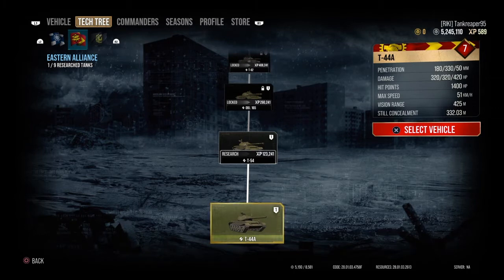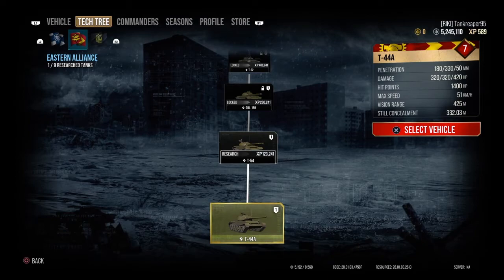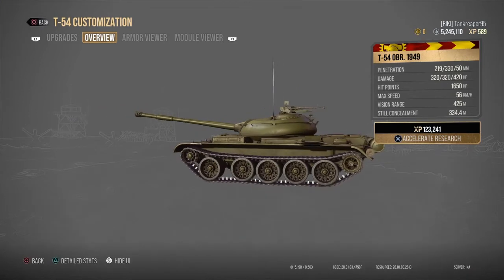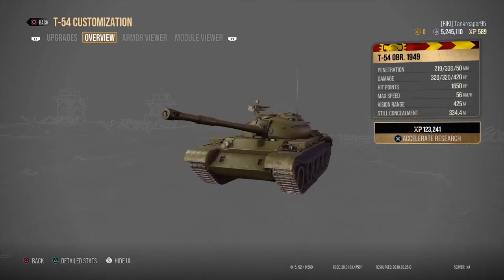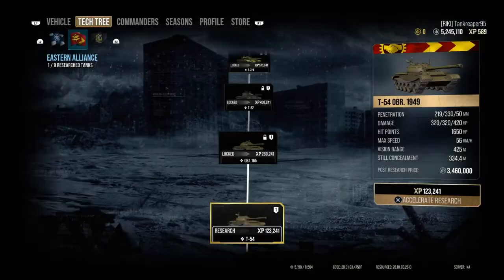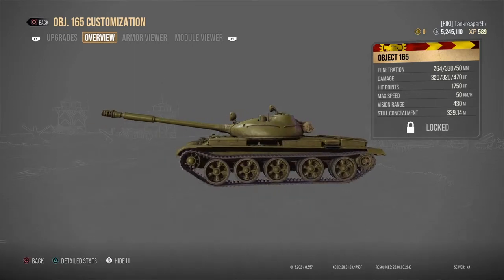Now let's talk about the Eastern Alliance tanks. The first tank is the T44A, which costs zero credits — the tank you start with in this lineup. Next is the T54 1945/1949 at Tier 12, costing three million four hundred and sixty thousand credits. Then the Object 165 at Tier 13 costs four million three hundred and eighty thousand credits — a nice low-profile medium tank.